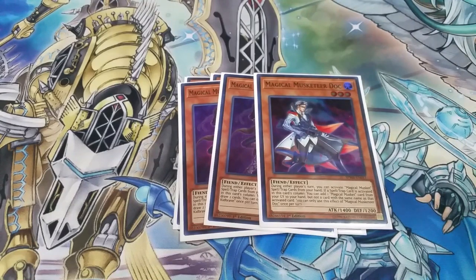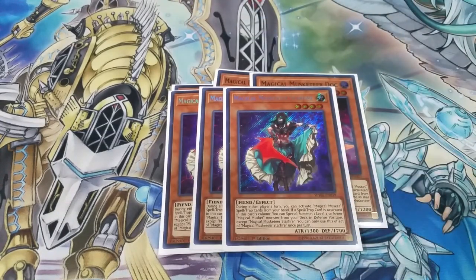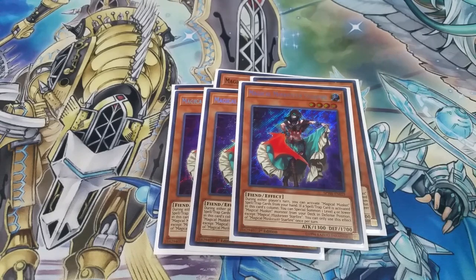I've got one copy of Doc. When a card is activated in his column, you can add a Magical Musketeer card back to your hand. These are the level threes because we are running Ties of the Brethren. I also have the level four route — I like to play both. Magical Musketeer Starfire is another very good card in the deck. Whenever you activate a card in this card's column, you can special summon a level four or lower Magical Musketeer monster from your deck in defense position. Very good for enabling. Usually you want to use it before you use Ties of the Brethren.